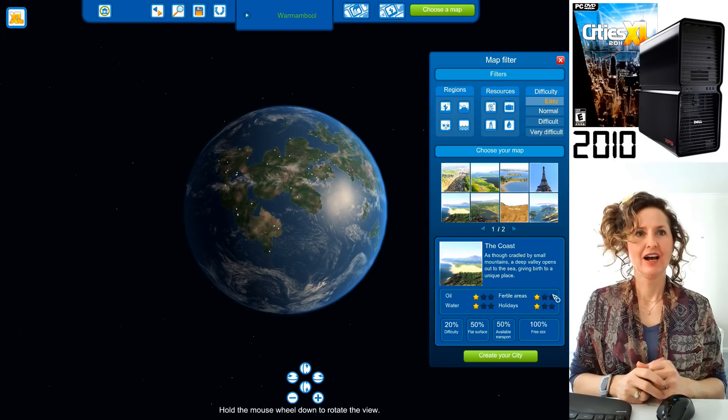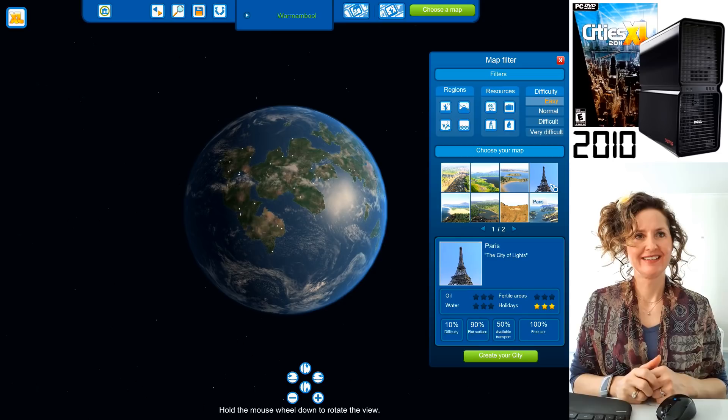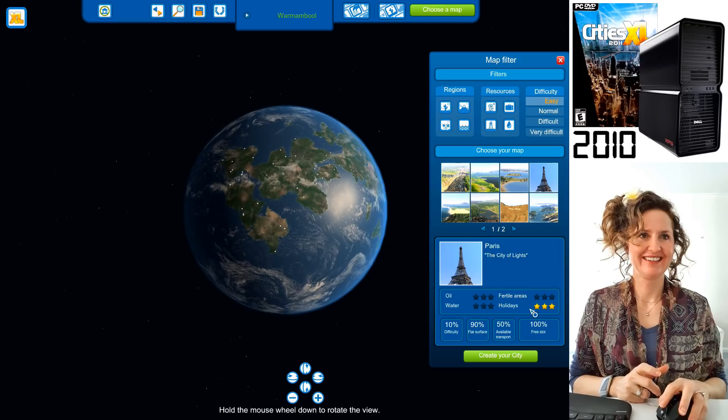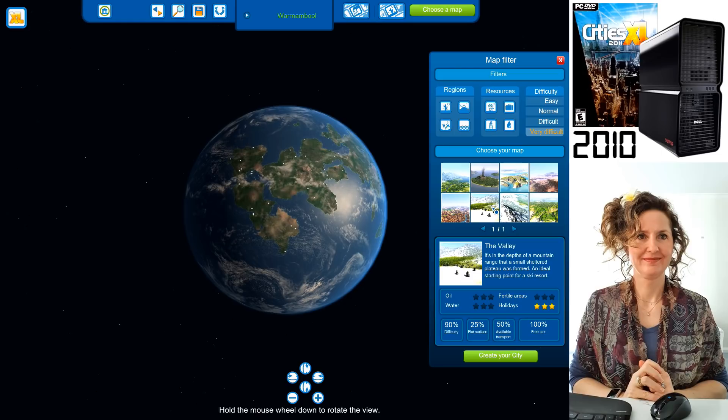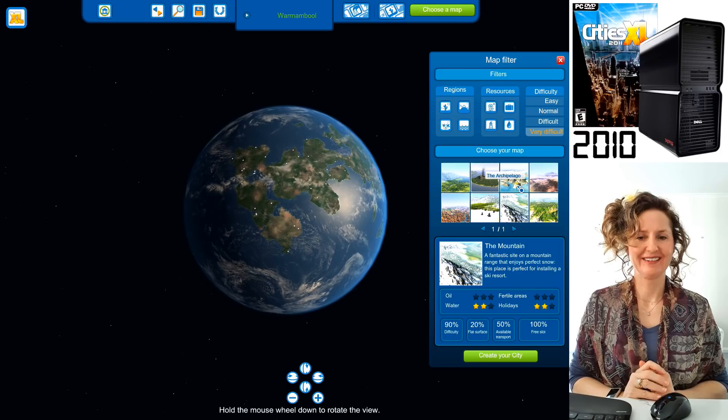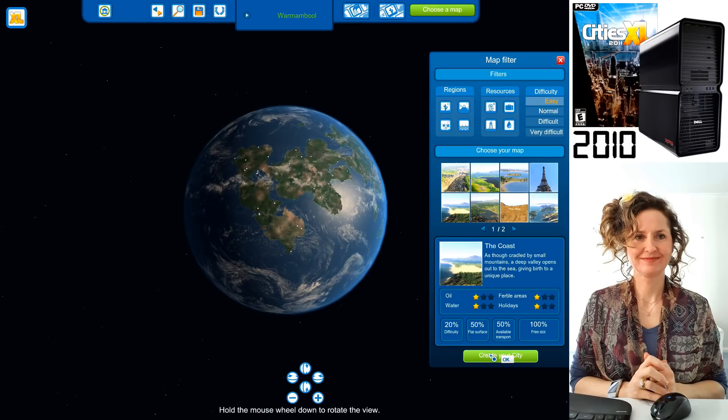If a location was missing some of these things, you'd have to have multiple cities. For example, Paris is fantastic for holidays but doesn't have fertile areas or water. There are also very difficult locations like the valley or mountains. So we'll start off at the easy place — the coast — and create our city here.